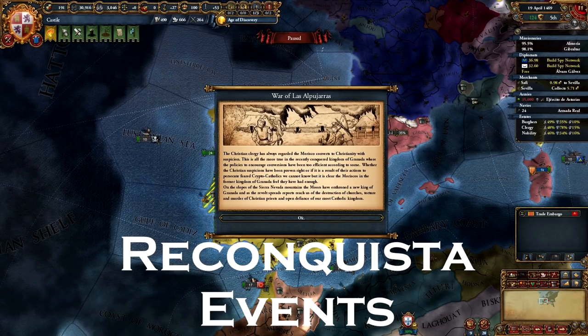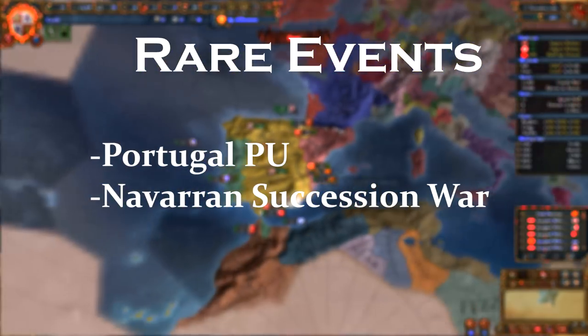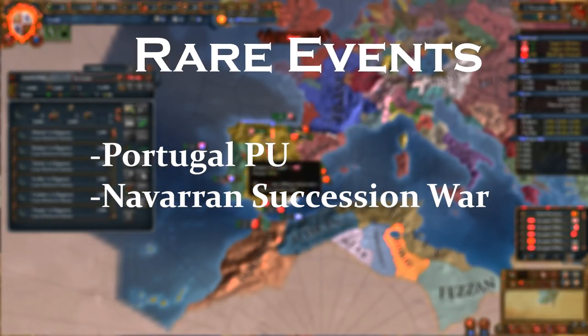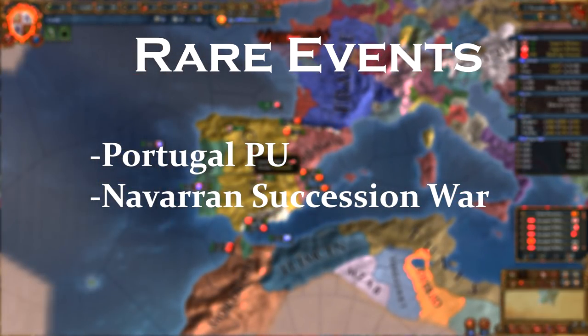Another event is the War of Las Alpujarras — this will fire when you are converting one of the Muslim provinces in Granada and you will have to deal with about 35k rebels. Then there are some more rare events that don't fire often. You could get a personal union over Portugal if you are royal married to them — this is a very rare event which can happen between 1550 and 1650 with a mean time to happen of 2000 months, which is over 166 years. Another one that I see more commonly in the 1.25 patch is the Navarrese succession war between Castile and Aragon. You'll be the defender so your allies along with Navarra will help you out — it's an easy war to win. However, you end up with a PU over Navarra, which means you have to wait 50 years instead of 10 years as a vassal to annex them.